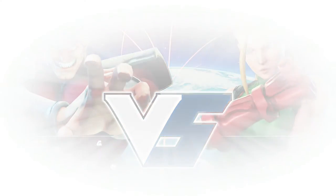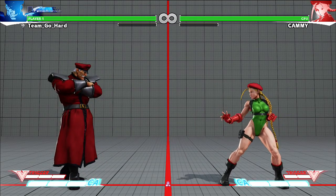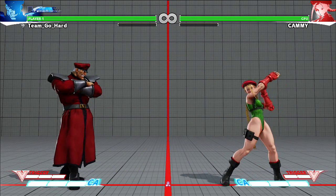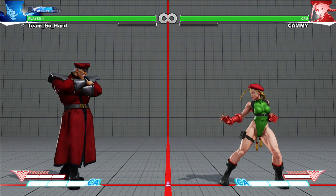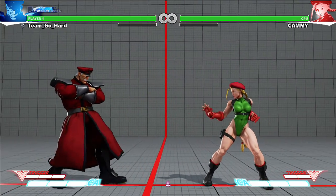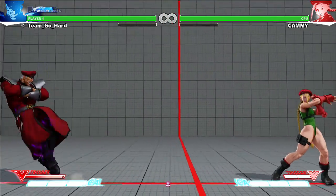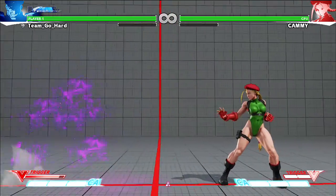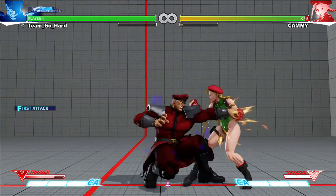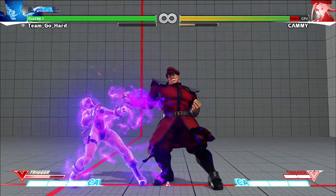So we'll use training mode because I need to actually learn how to play the game. The poses of these characters are just so good. Bison's walk speed is a little ridiculously slow, but this guy can dash like somebody's business. I'm thinking that you can dash into combo, but I have a target combo.